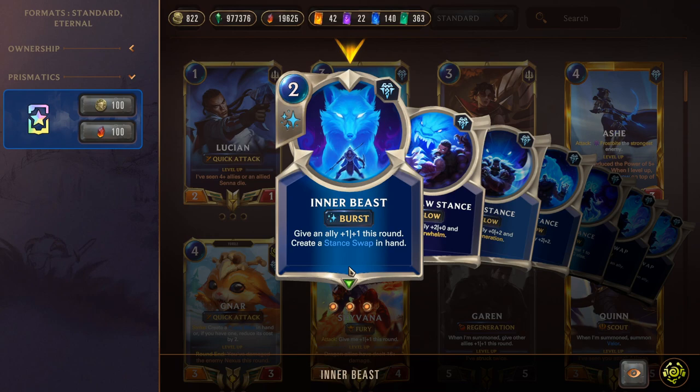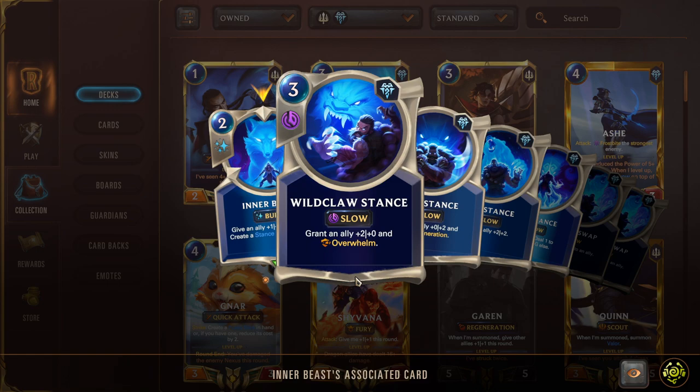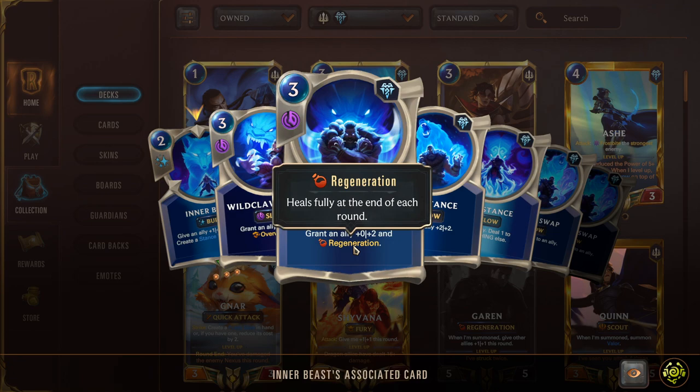Inner Beast is a two-mana burst speed spell: give an ally +1/+1 this round and create a Stance Swap in hand. Stance Swap is the other half of this deck — we're also in Freljord, offering Udyr and all the stance swapping. Stance Swap is a three-mana slow speed spell that lets you pick one of four stances: Wildclaw grants +2/+0 and Overwhelm, great for a powerful unit you want as a win condition.